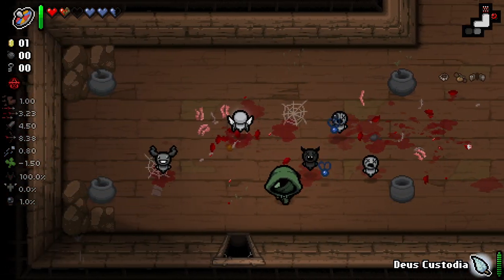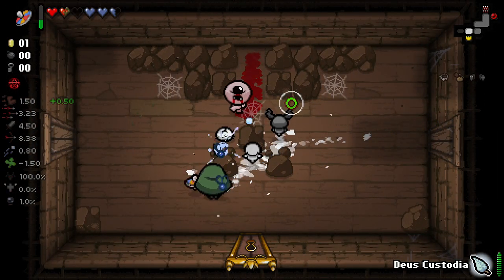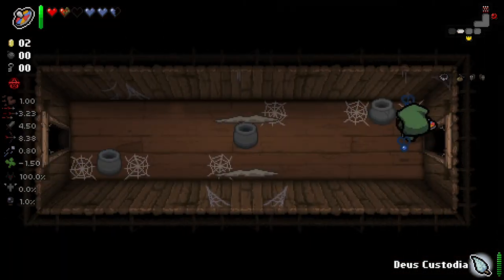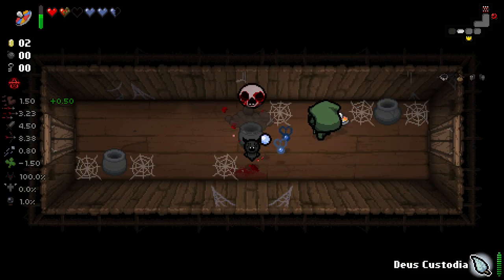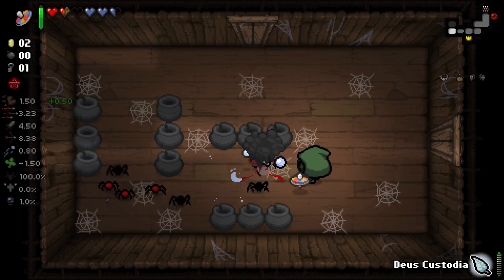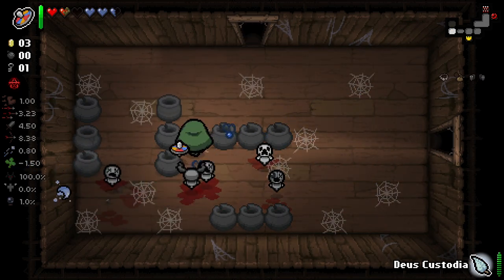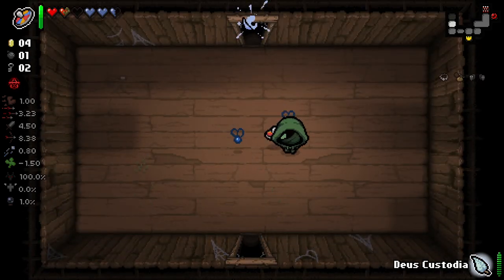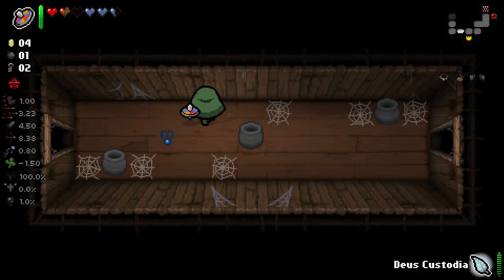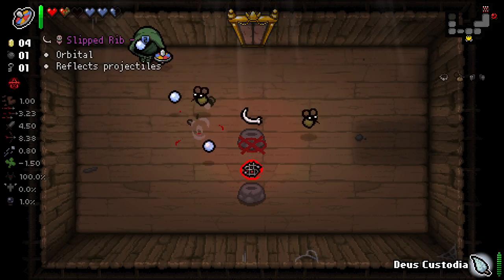One interesting thing I didn't know about Spin to Win is it makes your blue flies invincible. So we can do this and our flies are going to go and trash enemies and not be able to die, which is pretty nice. Our blue flies stay alive - it's a pretty interesting little thing with Spin to Win, something that a lot of people aren't going to know about. And a good way to make Rotten Hearts kind of stand out a little bit. Another thing about this character - we get doubled items, always getting twice the amount of items.